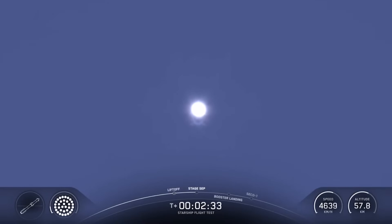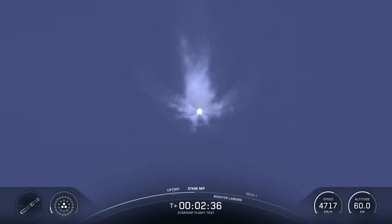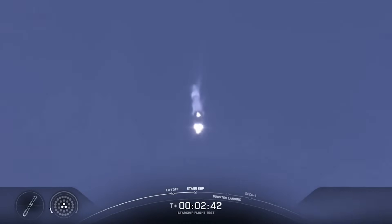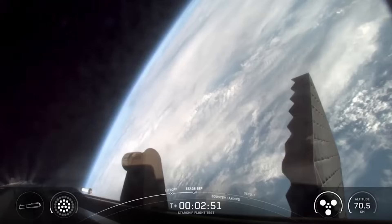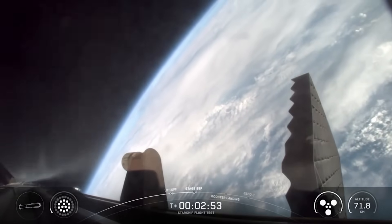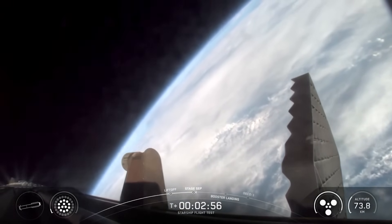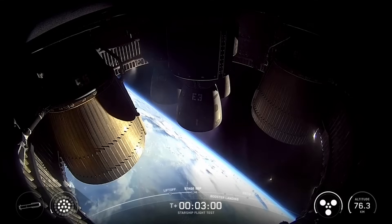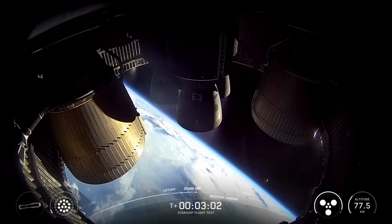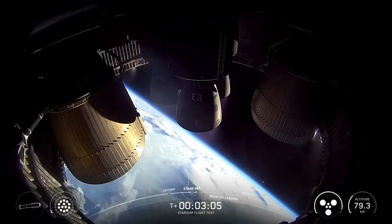See those engines powering down? Booster engine cut off. Ship ignition. Stage separation. Incredible flip by Super Heavy booster, and you can see those three engines on the ship ignited. Six healthy Raptors running on ship on its way to space. Booster doing the boost back.